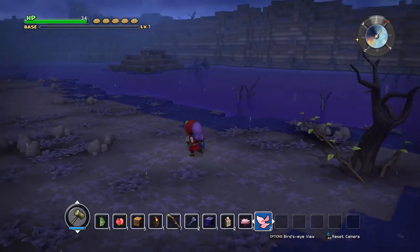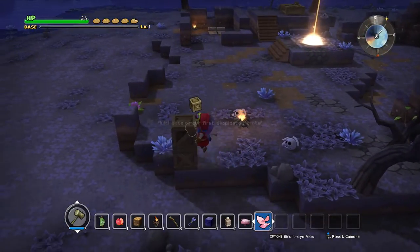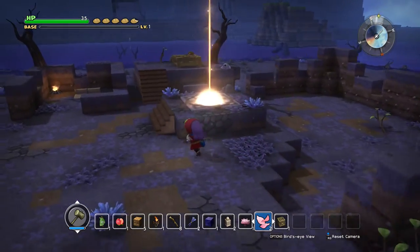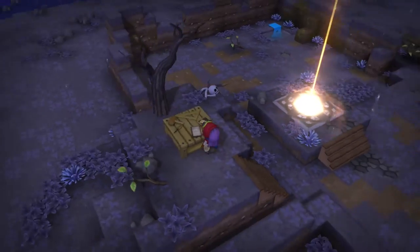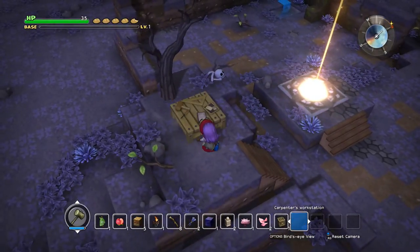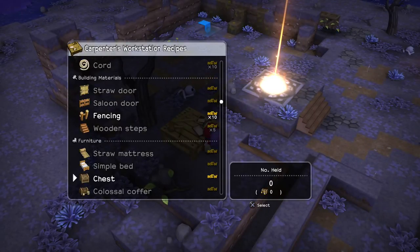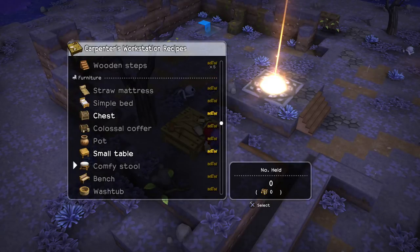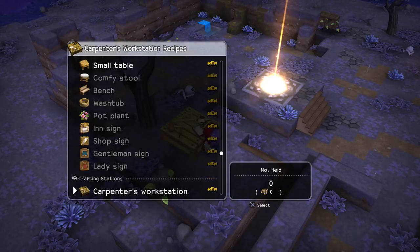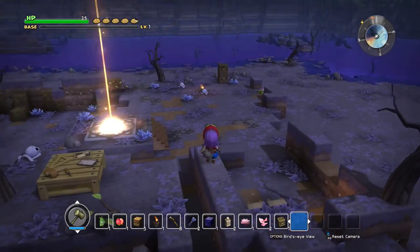We've got some stuff around - some crates. This is actually part of our base so we don't really need to take them all. Look at the workstation in this area - I like it, I want to take it, just so it says you've had your first carpenter's workstation. It can make fencing - that's new - and wooden steps. We've got some new stuff we can make already: simple beds, small tables, comfy stools, wash tubs - that's new - and pot plants. Already we have a ton of new things here that we can make. That's really awesome.